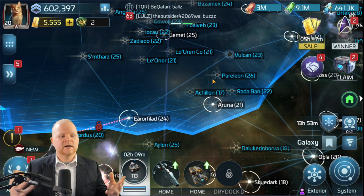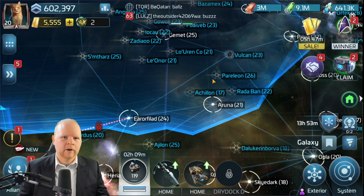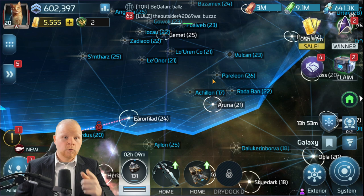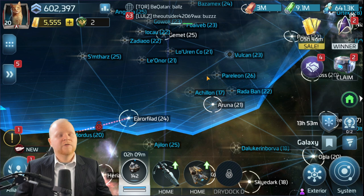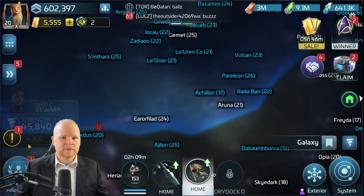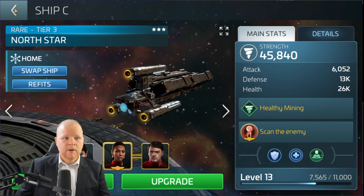Those are called the separatist systems — back in early 2019 there was an event called the Separatist War, basically a Klingon civil war event. They have pretty good drops when it comes to things like relocation tokens and officer XP, allowing you to procure those at a better rate. For those worried about rep grinding, they don't affect your Klingon, Romulan, or Federation reps — you won't artificially lower them by grinding in those systems.